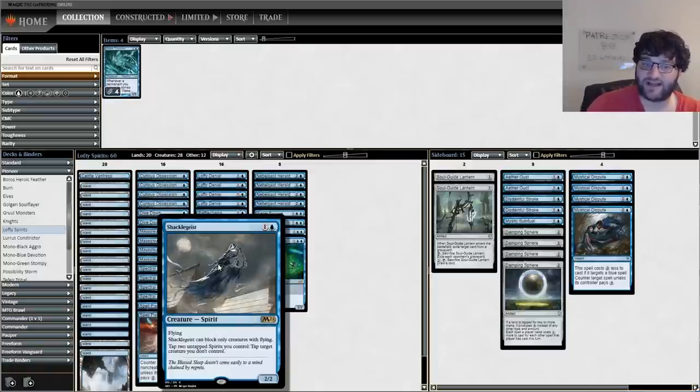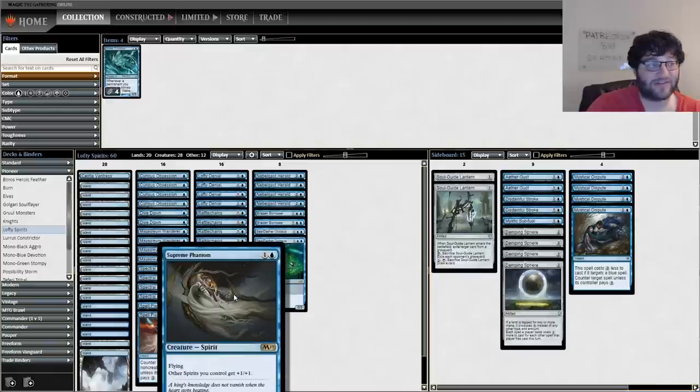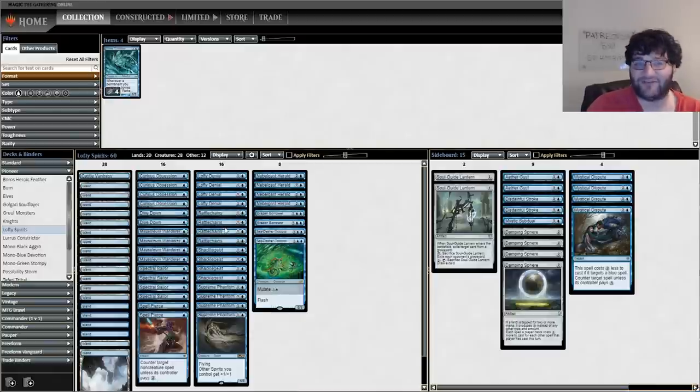Dive Down is instant-speed protection, Spell Pierce is instant-speed interaction. Rattlechains has flash. Shackle Geist and Supreme Phantom don't, but with Rattlechains out they do. Spectral Sailor already has flash. Nebelgast Herald has flash and so does Brazen Borrower. So we have a sweet deck that can play largely at instant speed, with awesome counterspell options, card advantage options, and some disruption. There's a lot to like, and that's why I'm showing it off on Punting Pioneer.